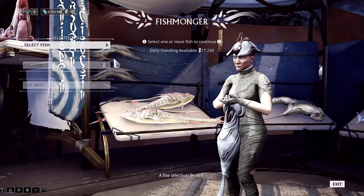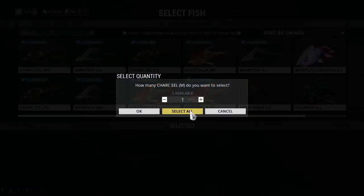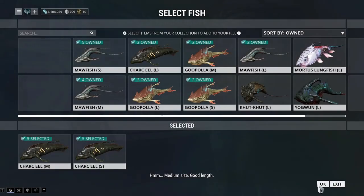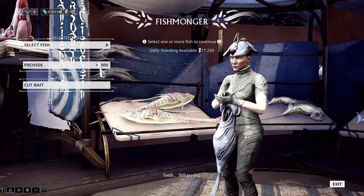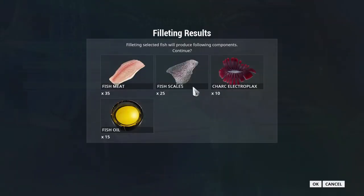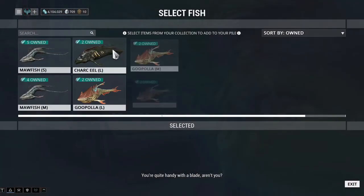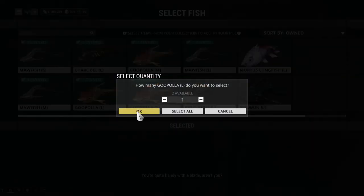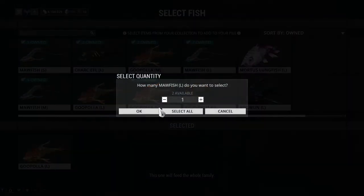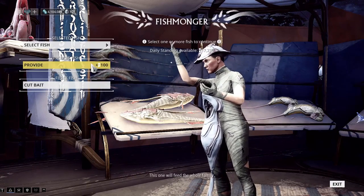What do you do with the fish? Well, you can do a couple of things. You can either cash them in for some standing, or you can turn them into parts that are going to be used for various things like zaws and rank ups in the Cetus Syndicate, or even making other things like bait or fuel for your archwings in orbit. The 'provide' option is what you use to turn them into standing, or you can cut them up into fillets of different resources. You can also hold on to a large one and buy a large blueprint to turn it into a trophy for your ship, because everybody loves decorating their ship with the biggest fish they've possibly caught.